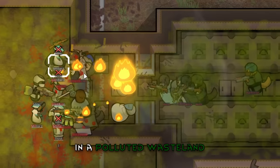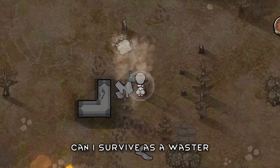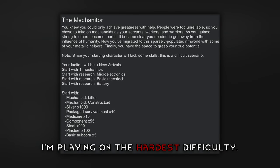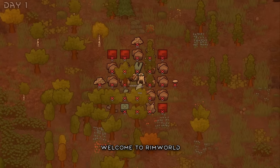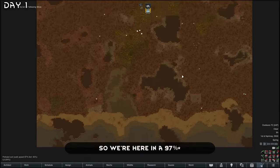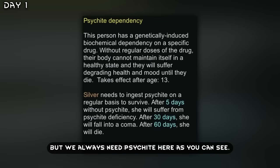I spent a hundred days in a polluted wasteland in RimWorld Biotech, and here's what happened. Can I survive as a waster in the worst biome? I'm playing on the hardest difficulty. We're here in a 98% polluted wasteland, and the genes of a waster are quite good, but we always need psychite here, as you can see.